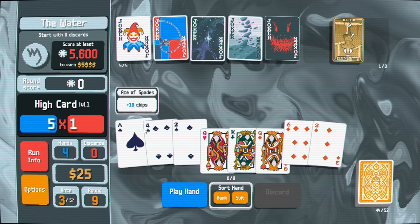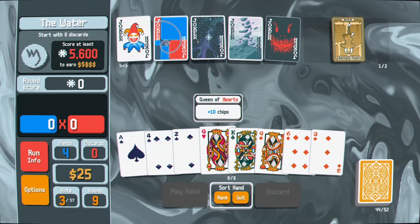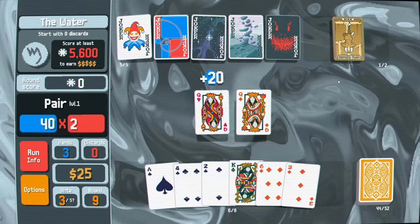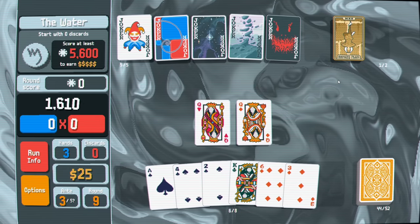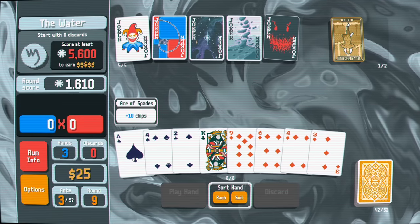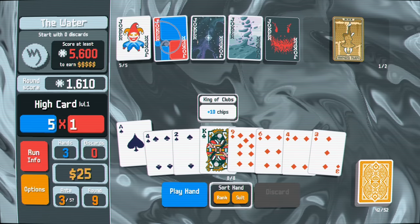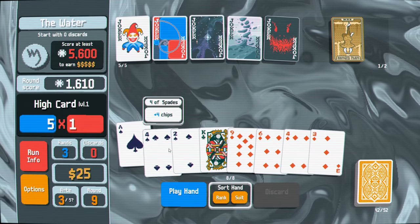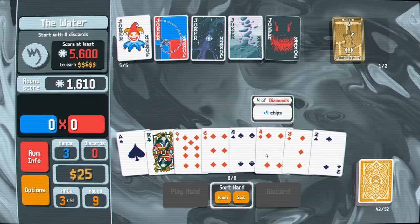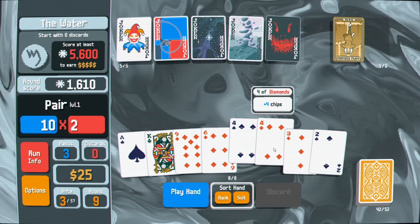I can't discard so I have to play something. I just realized I forgot that's what we were doing. I have three diamonds on the table - let's go for a pair. I'm just going to play that and see what happens. That's decent points just for that. Ace, force - these are not good cards. I have to play something, my cards are so bad. I guess I play a pair.